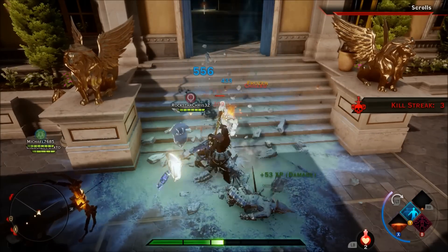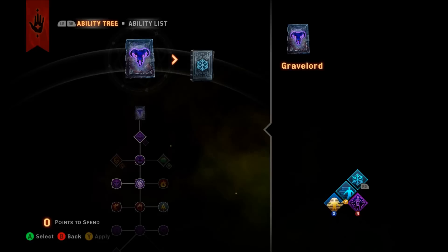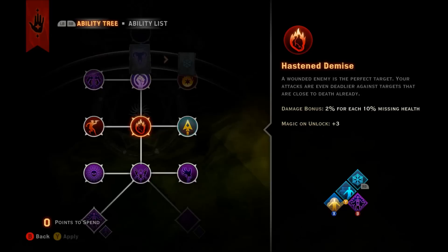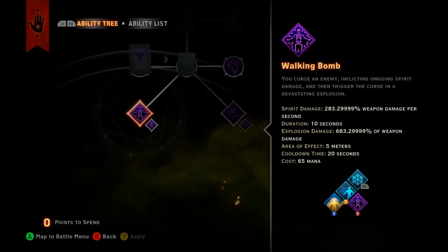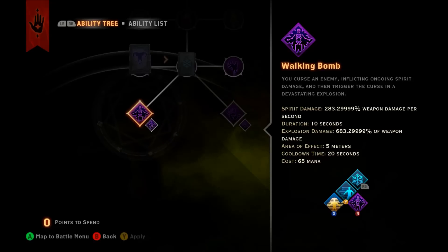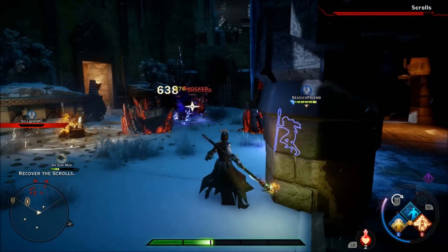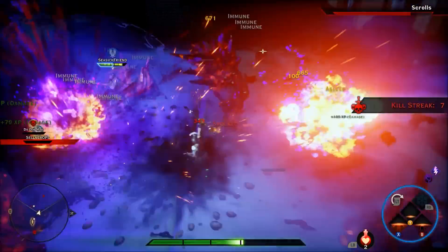To start out with the necromancer, go to abilities. The first thing you want to do is beeline in the first skill tree straight for walking bomb and get it upgraded — this is crucial. Not only is it one of the best spells in the game easily, it's basically your bread and butter spell you're going to be using most of the time. People don't like the necromancer because before you get walking bomb you're going to feel like you can't do anything — she's really weak before you get this spell.